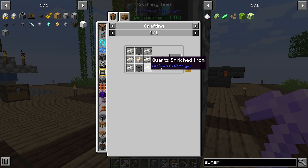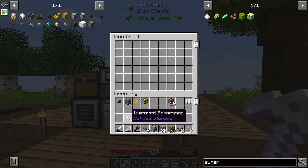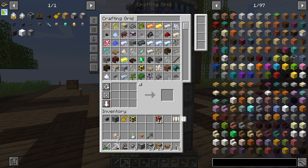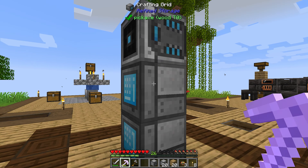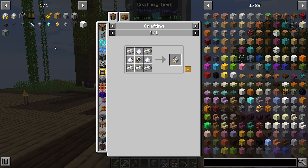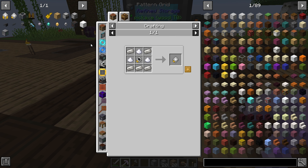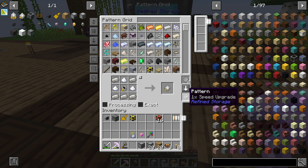To get speed upgrades, we're going to need these upgrades, which are going to require a bunch more quartz-enriched iron. I need at least one stack upgrade for this guy, so let's go ahead and quickly teach this system how to make speed upgrades.